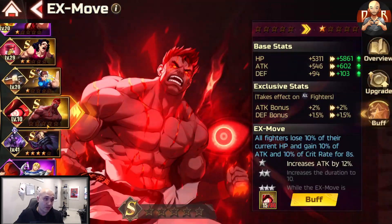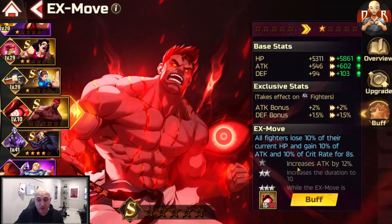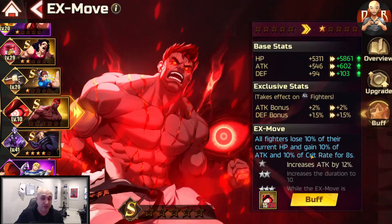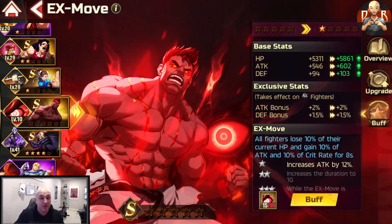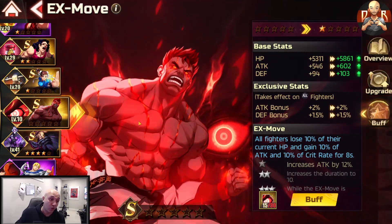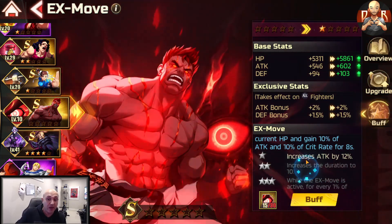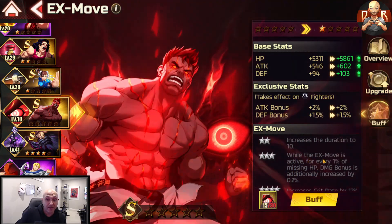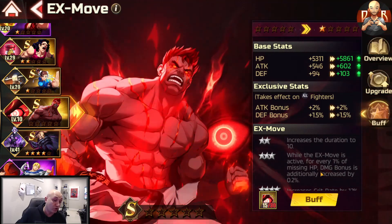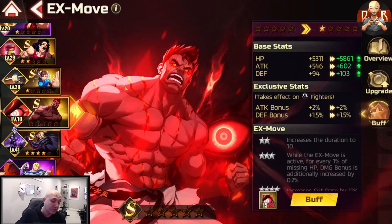If you want to strictly focus on event bosses, there are two other ones to consider. The Mad Ryu one increases your attack and critical rate but makes you lose 10% of your HP. For the eight seconds it's active you pull out quite a bit of damage, especially during combos and super moves. It really shines at level three because every percentage of HP you lose increases your damage bonus by 0.2%.